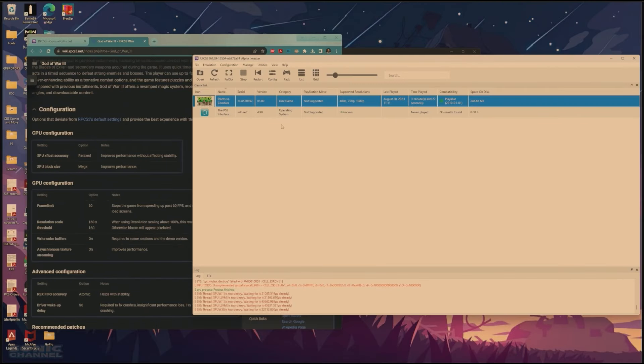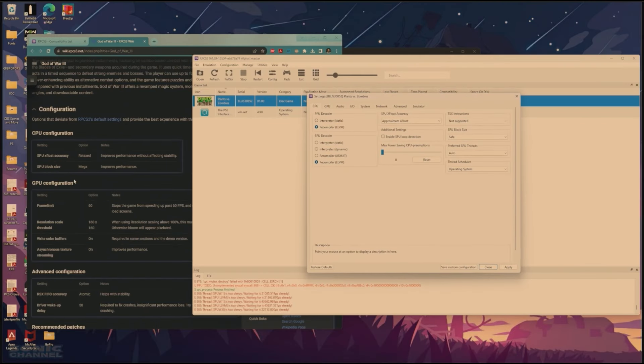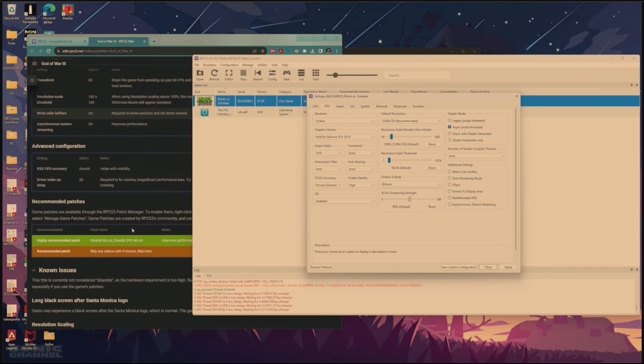In the actual emulator you can right-click the game and create a custom configuration, where you would set up all the CPU, GPU, and other settings specific to that game.